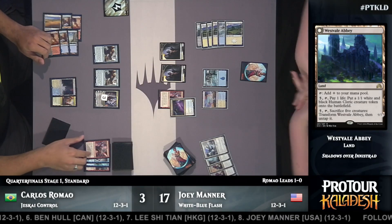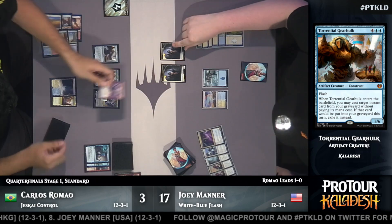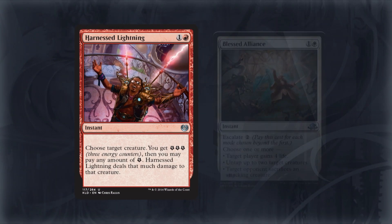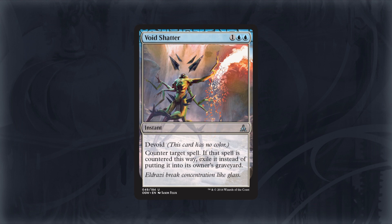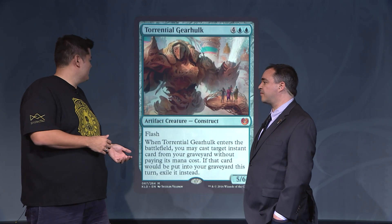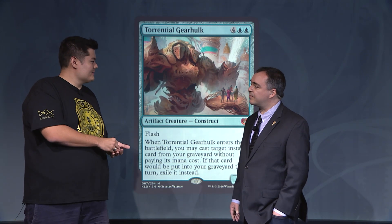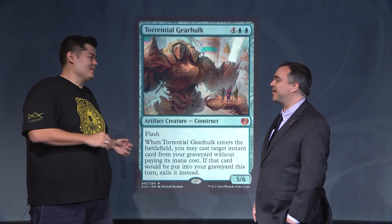Responding to Joey tapping out for that Westvale Abbey, it looks like another Gearhulk coming in, Harness Lightning targeting the Spell Queller — down goes the Spell Queller. New Harness Lightning taking down one of the priests. You're looking for instants that kill creatures, like a Harness Lightning or maybe a Blessed Alliance. You're going to do a counterspell at the right moment — Void Shatter. You're going to draw cards with Glimmer of Genius. It's very good to reuse these cards, and it's also a fat creature, so it blocks everything on the ground against red-white aggro decks that don't have flying creatures. You're going to get at least a three-for-one because your opponent has to answer it. The card is going to dominate the ground and kill your opponent.